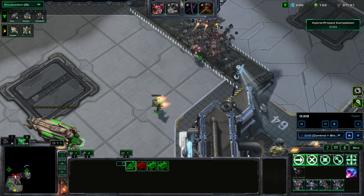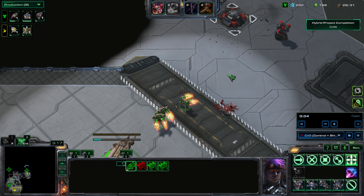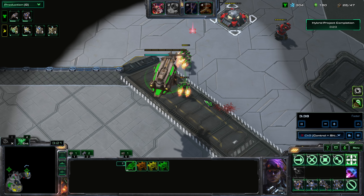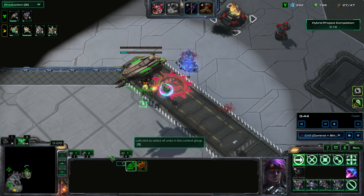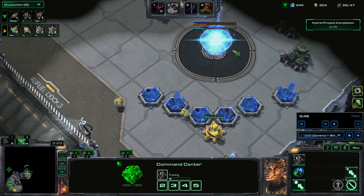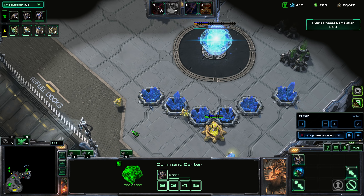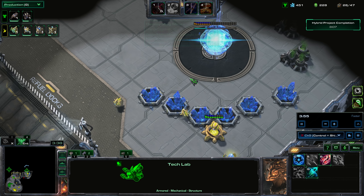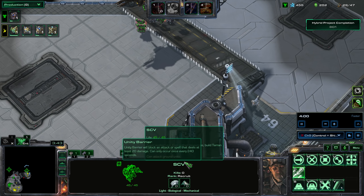I put down these Magmines earlier and I use this Reaper to draw the enemies into these Magmines so they will detonate and take out the enemy. My ally has already started this expansion, by the way. He is Karax, which means he has a powerful top bar called the Orbital Strike and the Solar Lance, which he can use to clear out enemies here without risking many of his forces.